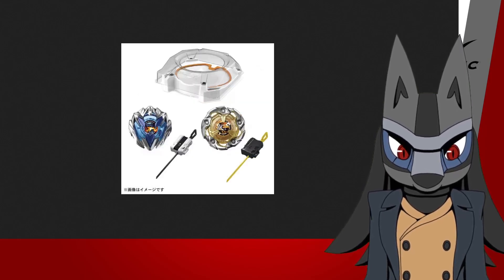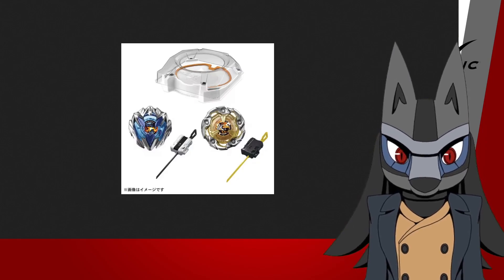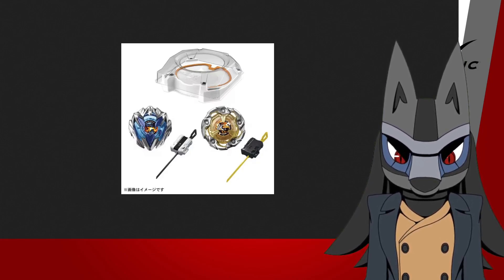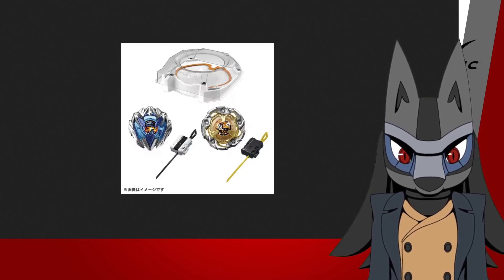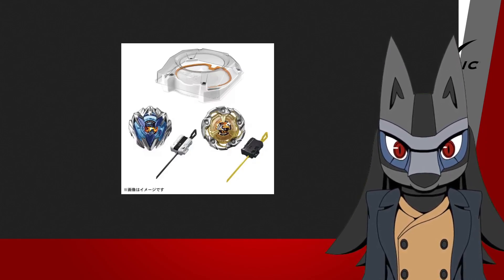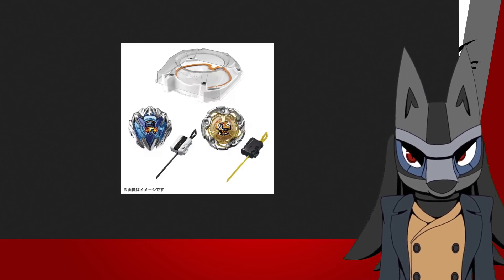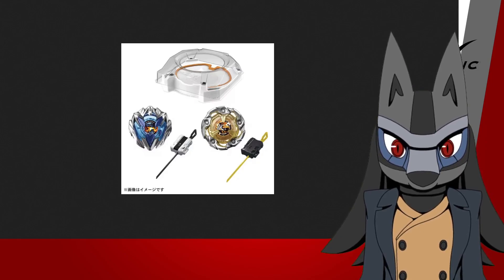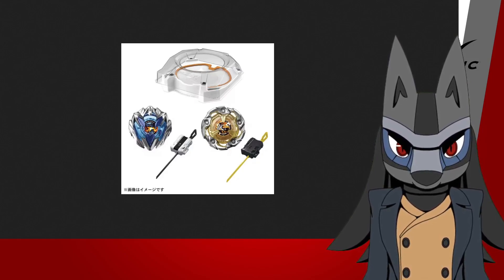So the next one is the special stadium set. It includes a special version of Dran Buster, Wizard Rod, two winders, and the entry set. Funnily enough, what Zuma and I were talking about — the entry set — it turns out the entry set was actually just the stadium. So I thought we were thinking about the puny launcher, but I'm not sure we were on the same page there. I was thinking of the one with Dran Sword and the tiny launcher. Not sure. Can't remember. I'm pretty stupid.